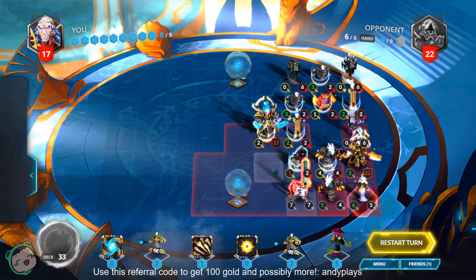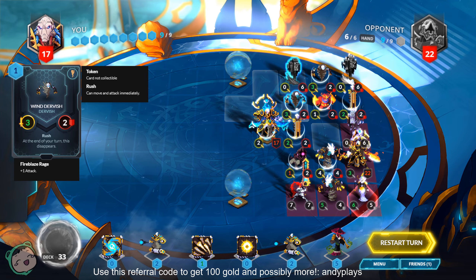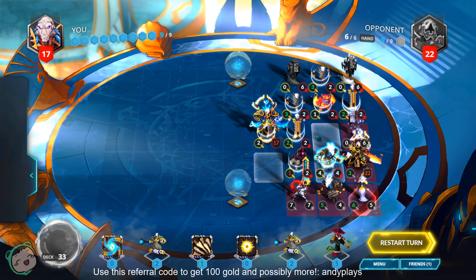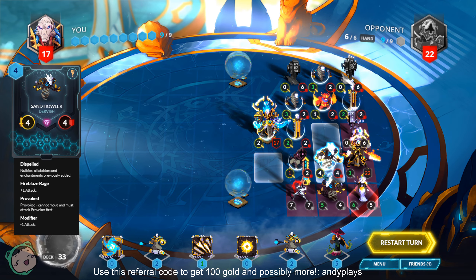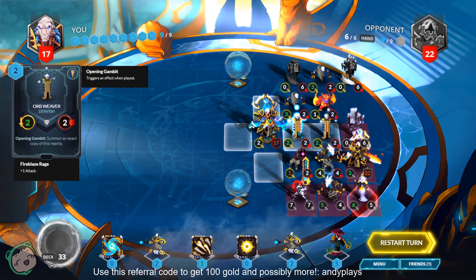Is there a way to grab a Mana Orb without playing a minion? It doesn't look like it. Maybe Bone Swarm's out the way. The Sandhawler — maybe we were on the right track, so we'll just do the same thing again.